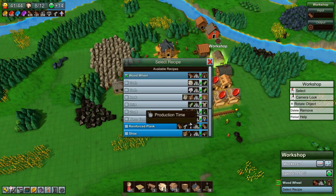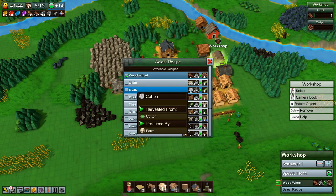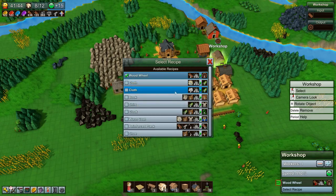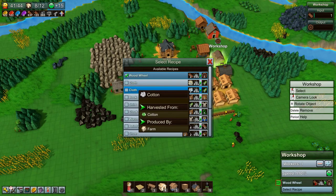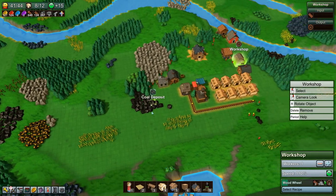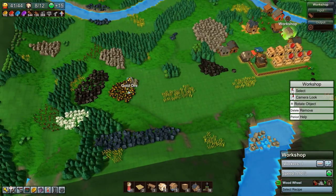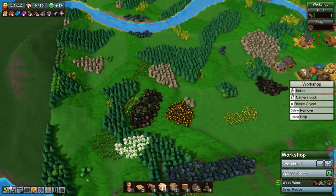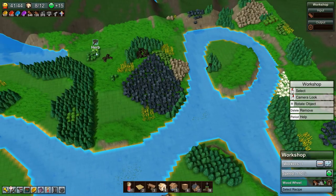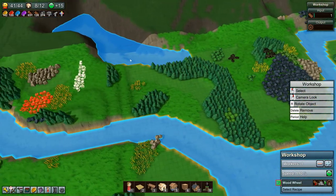Cloth can be made with either one wool per cloth or two cotton per cloth. We'll need an animal pasture for wool which we can't make yet. Cotton is somewhere on the map so let's see if we can find some. That's apple trees, herbs... more herbs. There's some cotton up there but not a very convenient location.